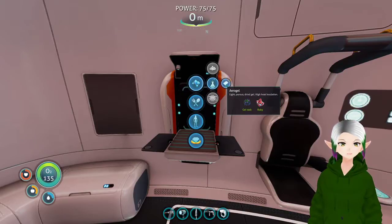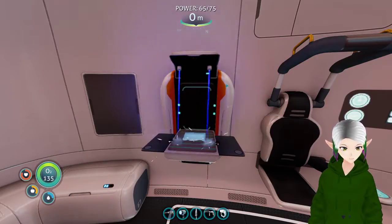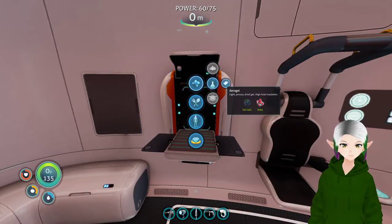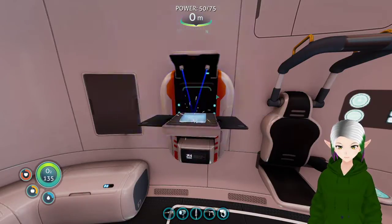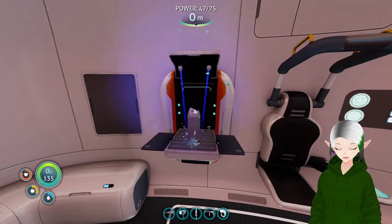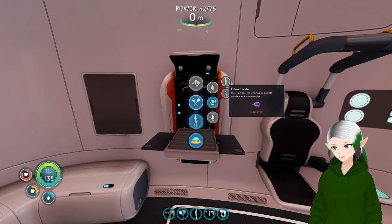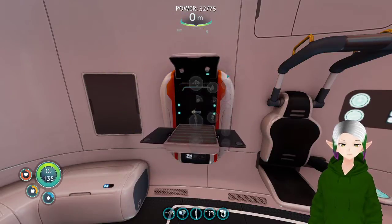Advancement! Arrow gel — I can make a Gundam! Gel sack and ruby, so that's how we get arrow gel. Good to know. So that was the only thing I knew that I didn't have, but now that I know I actually have it, I can make it.